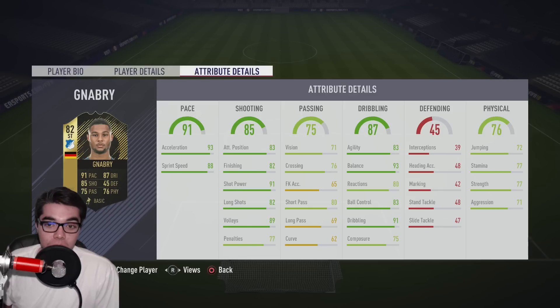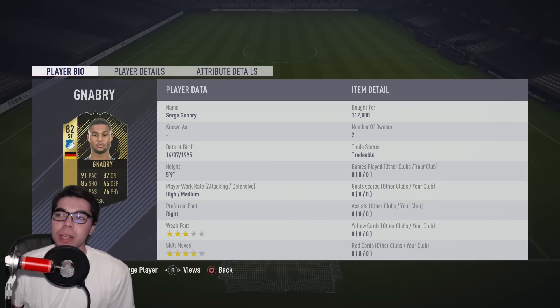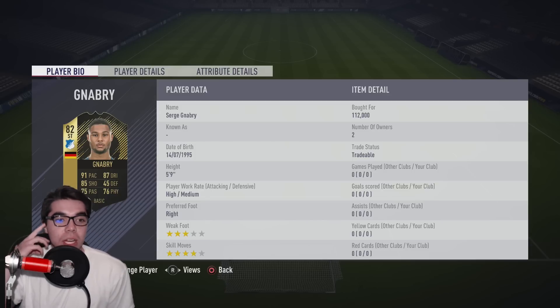Gnabry's got a good-looking card — he got into the Team of the Week playing for Hoffenheim on loan from Bayern. Former Arsenal man. He has an interesting-looking card, and it's going for a hefty price. It's only been out for about an hour but there's a lot of hype built around it, which is why I made this video.